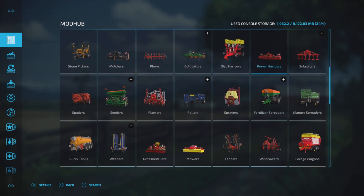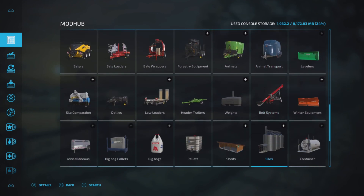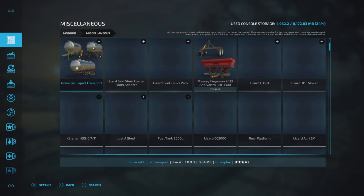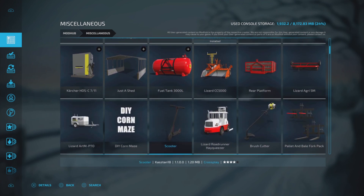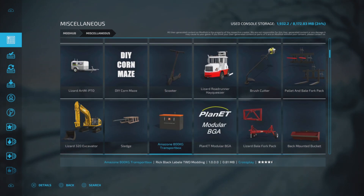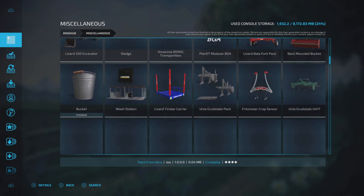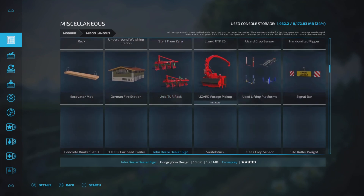Trailers, auger wagons, stone pickers — pretty much every major category is represented here. As you get down closer to the bottom there is a 'Miscellaneous' section. Miscellaneous sometimes contains things you might think should be in a category but for whatever reason show up here — a lot of miscellaneous items that don't particularly fit into any category.